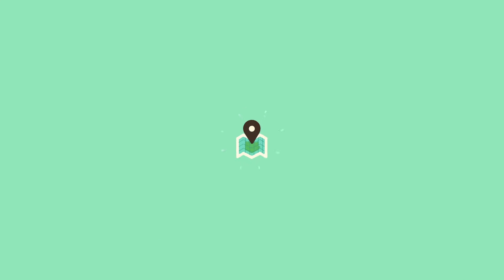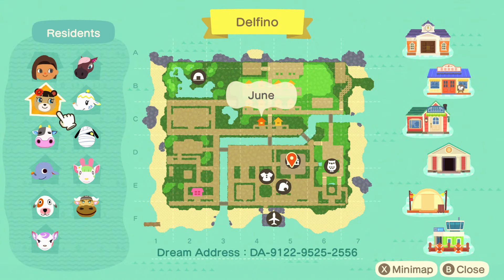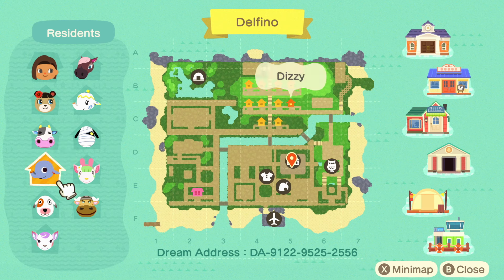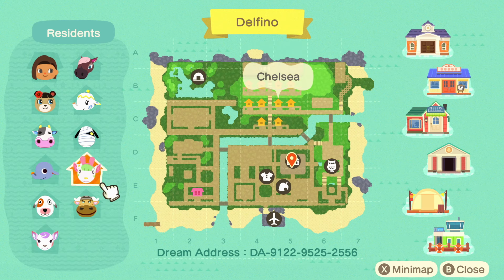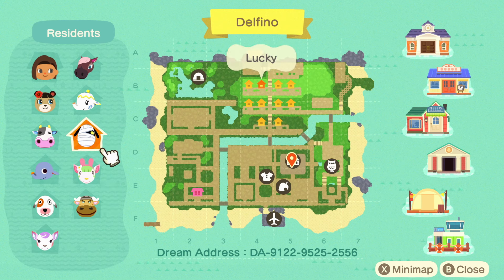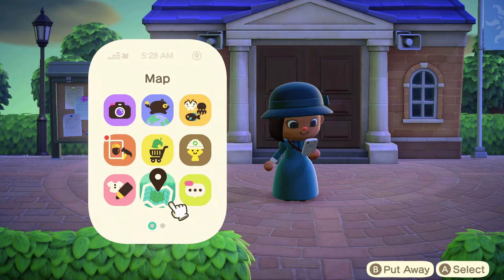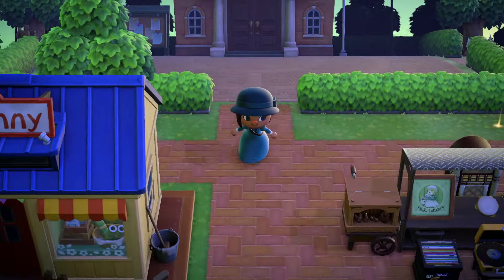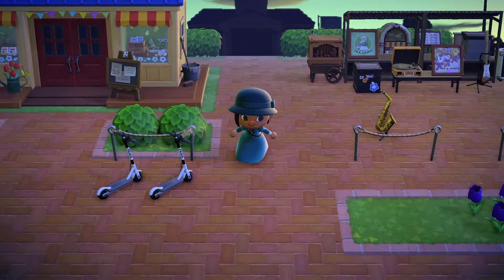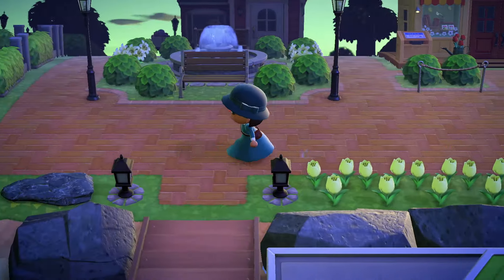Let's go ahead and check out the map real quick. That's my house right there. Then I have June, Tipper, Dizzy, Bones, Diana, Vic, Chelsea, Lucky, Tia, and Renee. My map is very blocky I would say. My island is very simple and it's not very flashy I don't think, but you guys might disagree with me.